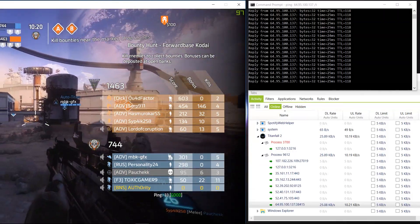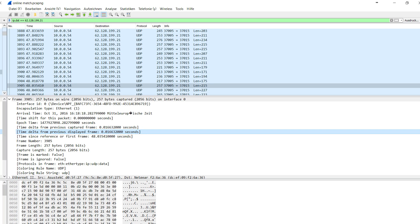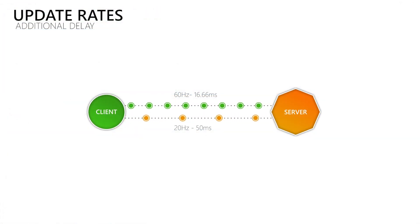Which update rates does Titanfall 2 use? To find out I captured my network traffic using Wireshark while playing a match. When I look at the delta time between the packets I can find that about every 16ms we send a data packet to the server, and every 50ms we receive a data packet from the server. This means we are looking at update rates of 60Hz and 20Hz. So Titanfall 2 uses different rates for the client's send and receive rate, which does increase the delay between clients. It is not the only game that does that — Overwatch for example is still using pretty much the same rates on console, while on PC it sends and receives updates 63 times per second since August. When it comes to tick rate, in a Reddit topic one of the developers said that Titanfall 2 uses a tick rate of 60Hz, so that is the information we have.